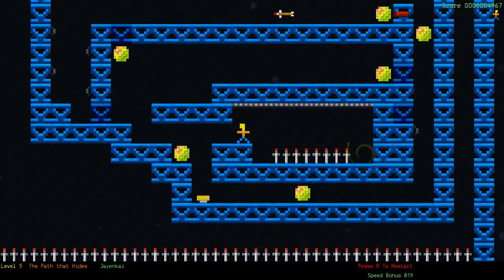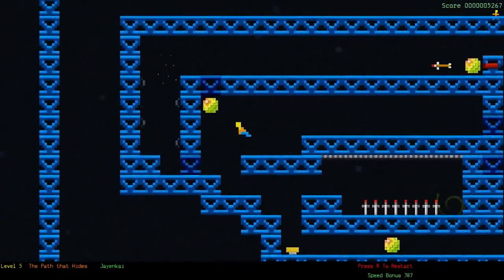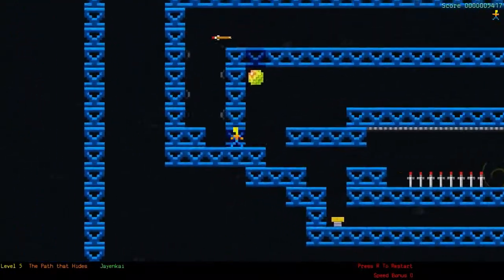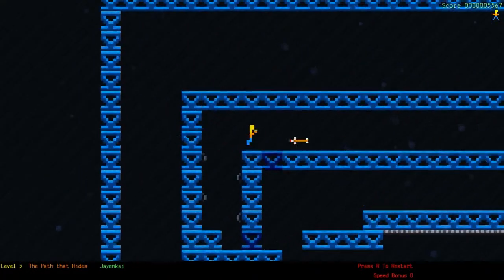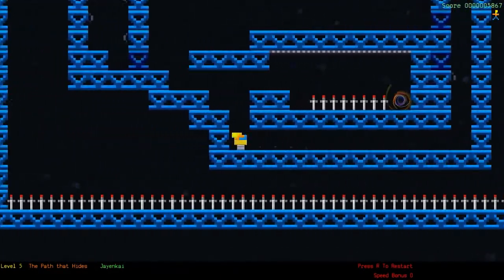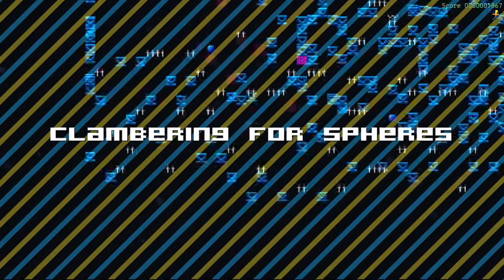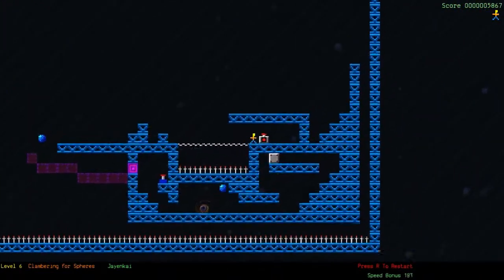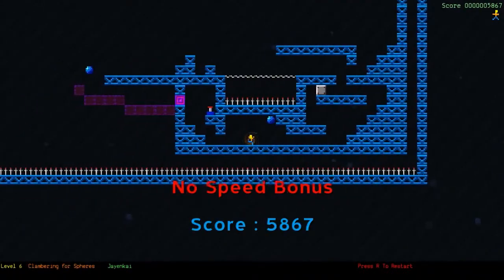The path that hides. We don't need to go that way just yet. I suspect we'll be doing a bit of round trips here. Bounce up, back down again. That's not the way to go - this way, right through the dart section. Go around again. Hop, hop, over, down. Alright, we're clear, and to the exit. No speed bonus. Clambering for spheres - we've got quite a larger level now. Over the gap, clear away. We could go for the bonus, but hey, we've got an exit to go to. No speed bonus though.